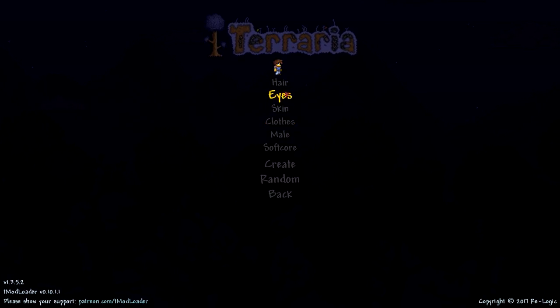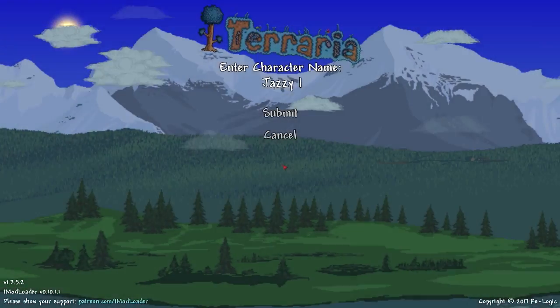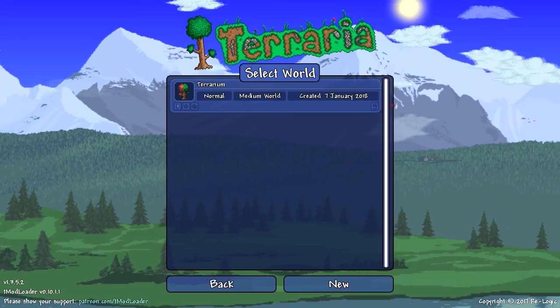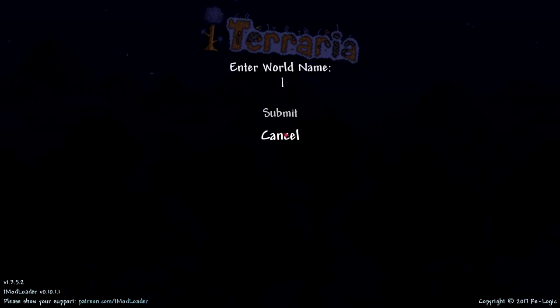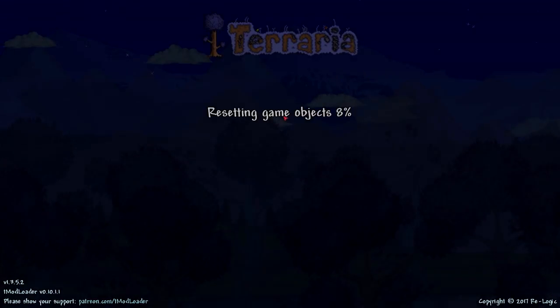Let's check — clothes, skin, eyes, hair — okay cool. Let's create this new character. He's going to be called Jazzy Jeff. Create the new character — beautiful. Let's play. I'm going to start a new world. Let's actually delete that one — I just wanted to make sure things were working. So let's create a new world, medium-sized, normal. This is going to be called Terrarium. There we go.